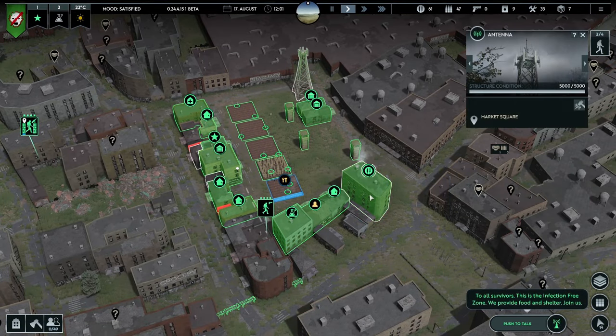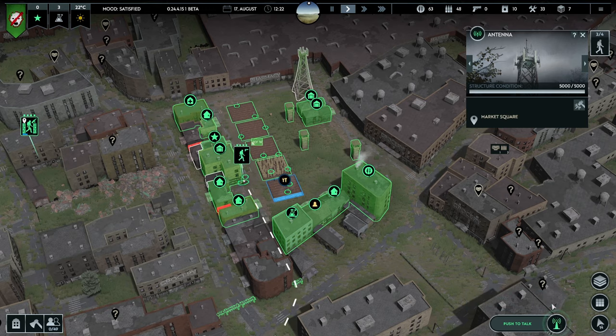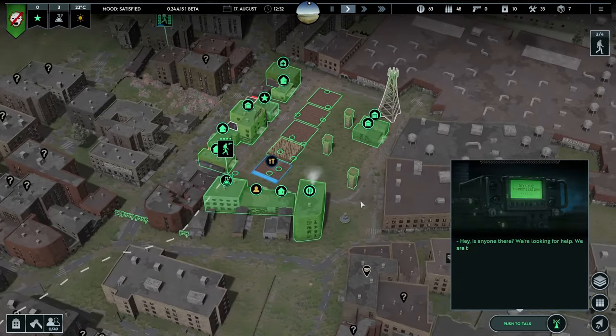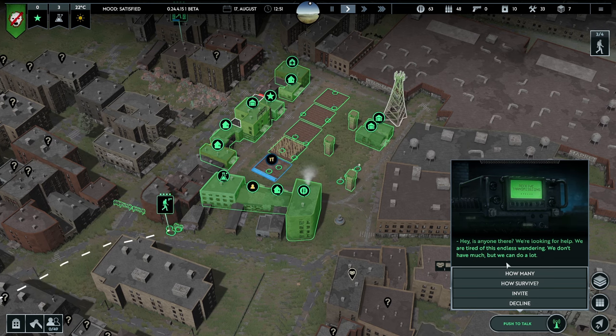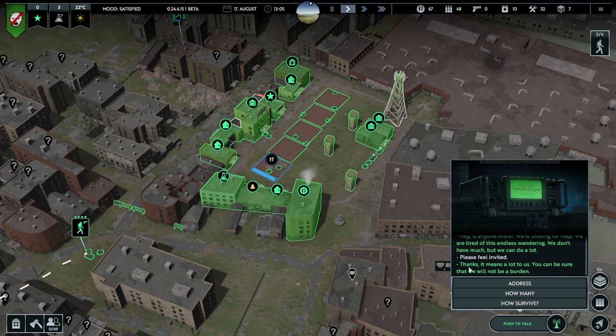This is the Infection Free Zone reporting from Northampton Market Square. We provide food and shelter — join us! Come along, it's going to be great. Possibly some more housing. Oh, hey — is anyone there? We're looking for help, we're tired of this endless wandering. We don't have much but we can do a lot. Invite or decline? Just invite — please feel invited. Thanks, it means a lot to us. You can be sure we will not be a burden.